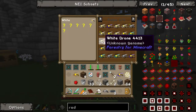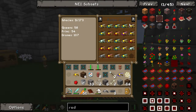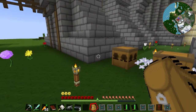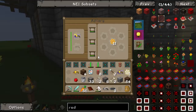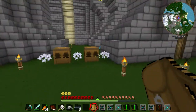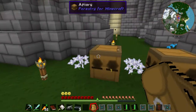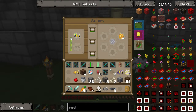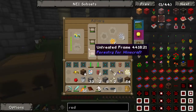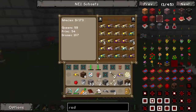So we got a cultivated one and we're gonna look for a common drone. We've got white drone, white drone, white drone... Come on, there. So if you can't tell, I've been trying to make an Imperial - well, Noble. I've only managed to get cultivated so far. I haven't even managed to get diligent. So these should - there's a cultivated drone mating with a common drone, and this is a forest with a meadows one because I'm trying to get more cultivated ones.